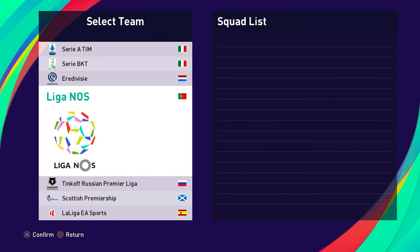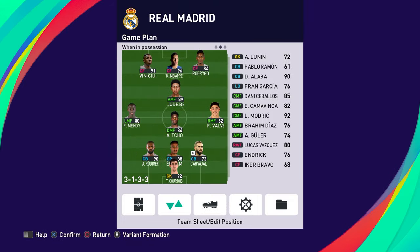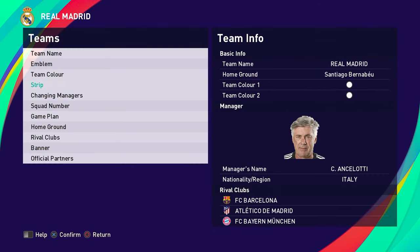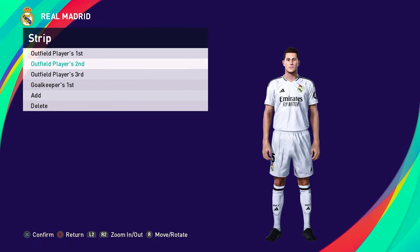You will have Mbappe at Real Madrid as well, and all that in the game plan. You will have custom game plans for when they have possession, when they don't have possession, how they'll attack, how they'll set up. And pretty much all the latest players — Endric, Mbappe, Bellingham — are going to be upgraded. They'll have new play styles, new stats, new ways of playing on the pitch, and then of course the new kits for the new season.